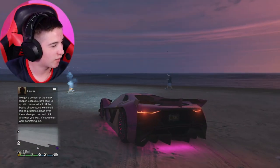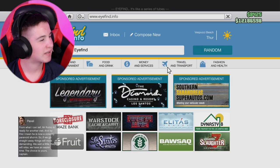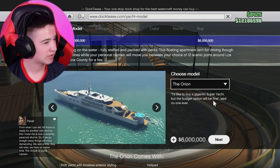Let's just park up here, hop out of our car, and let's go on our phones to Docktease and go and buy our yacht. Buy a boat today — I would love to. Thank you, Docktease. Create your own super yacht. I'd like to buy a gigantic super yacht, but the budget option will be fine — said no one ever.